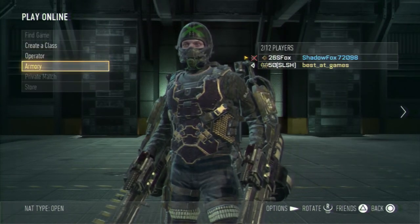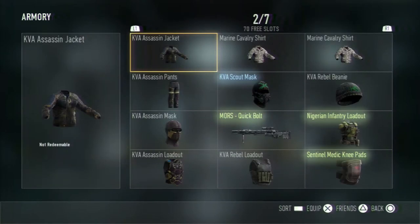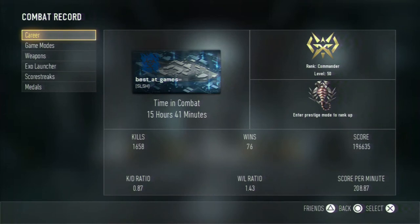Unfortunately I don't have much good stuff — I've got a lot of crap in my armory. In fact I have two of the same shirt and I can't get rid of it because it's non-redeemable. Anyway, take a look at my combat record real quick — my career KD is .87, I'm terrible, I know, get over it.